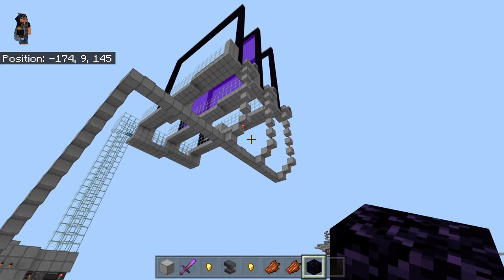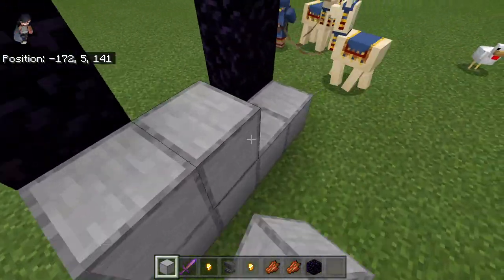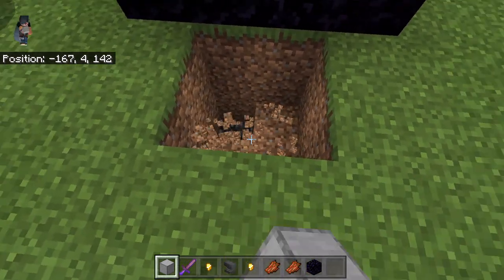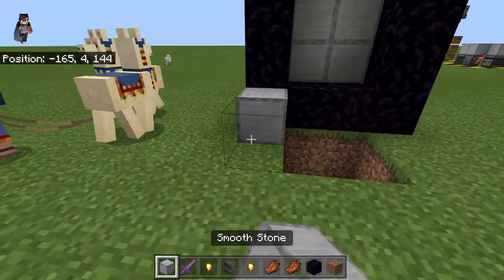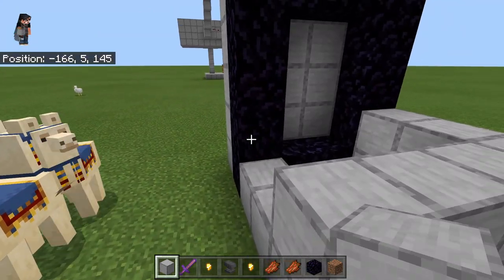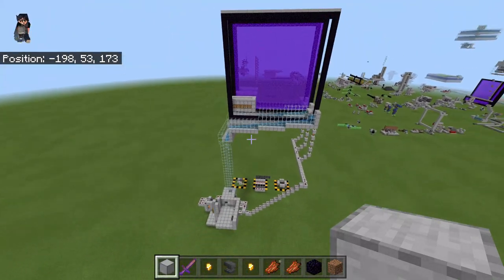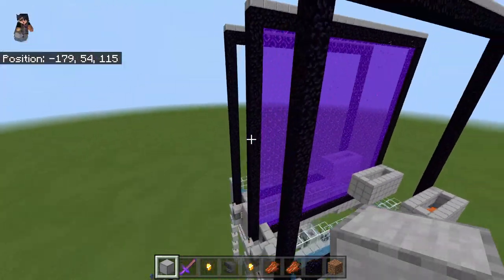This will make it so if any of those piglins go into the nether they'll respawn at that portal. To make sure they don't kill you, make a bit of a box around that portal so if they walk out they fall into a hole. Do this in the nether and nothing will harm you. That's all you've got to do — and that's this farm done!